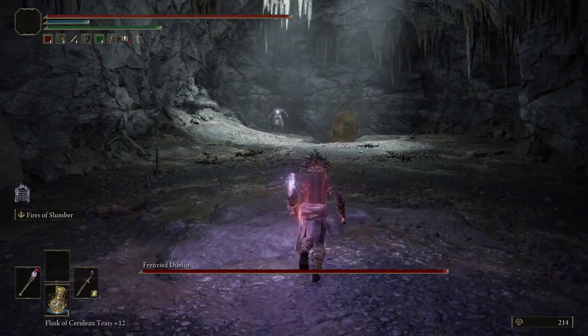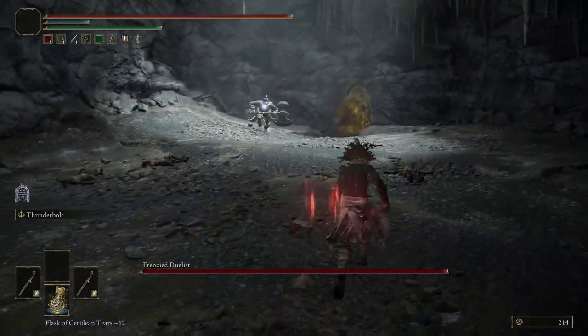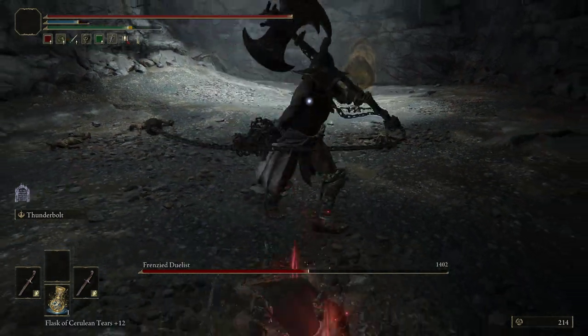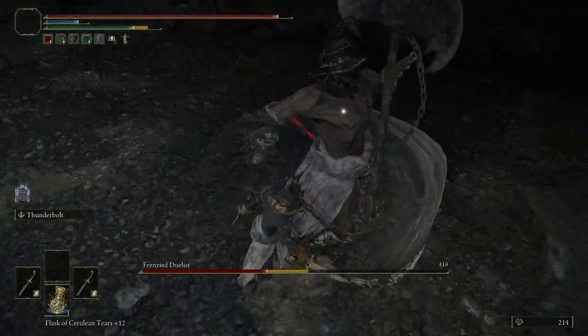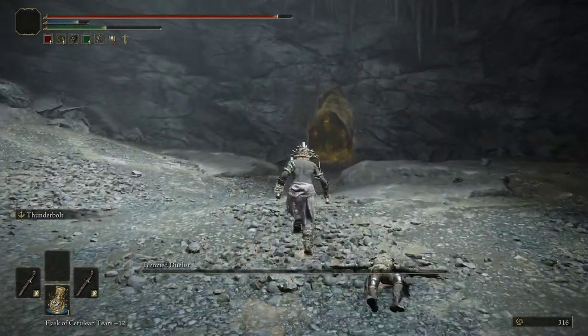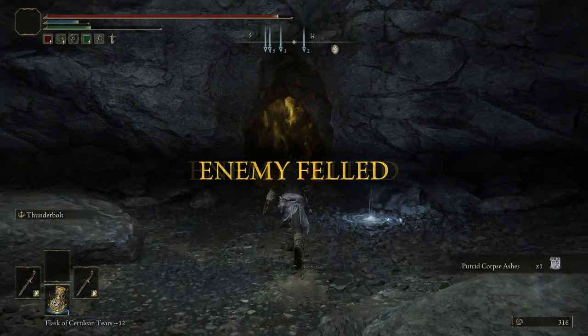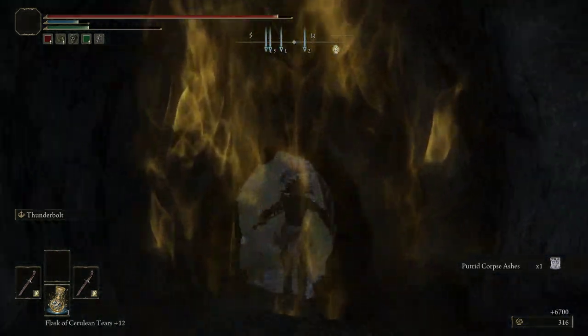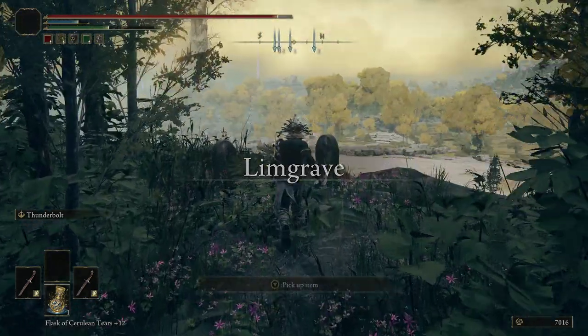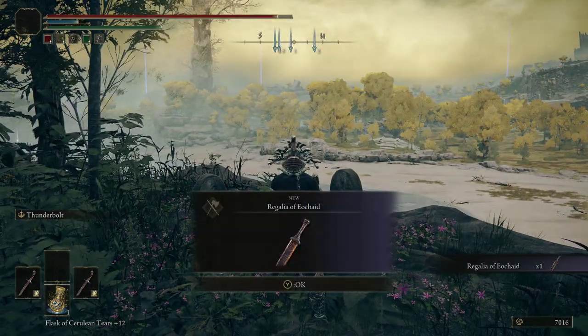Now we're going to kill the duelist and the duelist ashes, then make our way through this door here. The weapon we're looking for will be sitting right here.